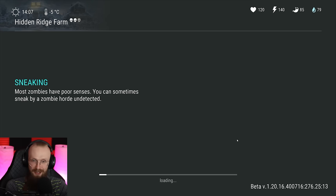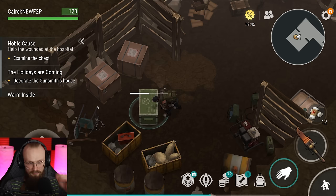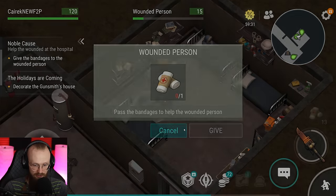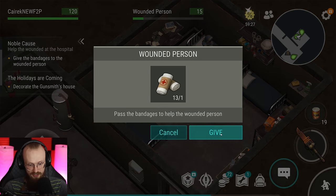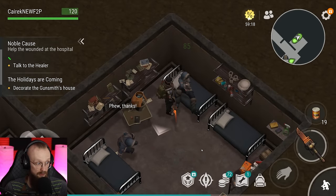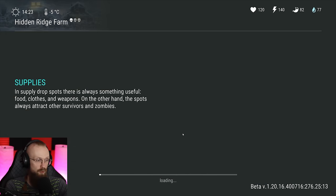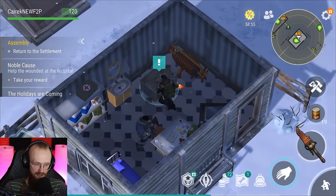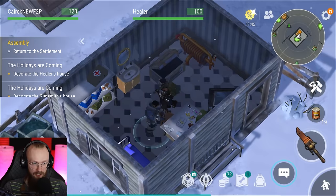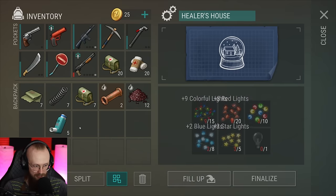Let's hop into this basement — we have to help the wounded. The wounded are here and we have to give them a bandage. You can find the bandage and other resources inside this box. We've also gotten a bottle of alcohol — let's give this bandage to the wounded and give this dude some alcohol. We have helped both of these guys. We can get a reanimator from the healer, which is pretty good. We can start decorating this house as well.